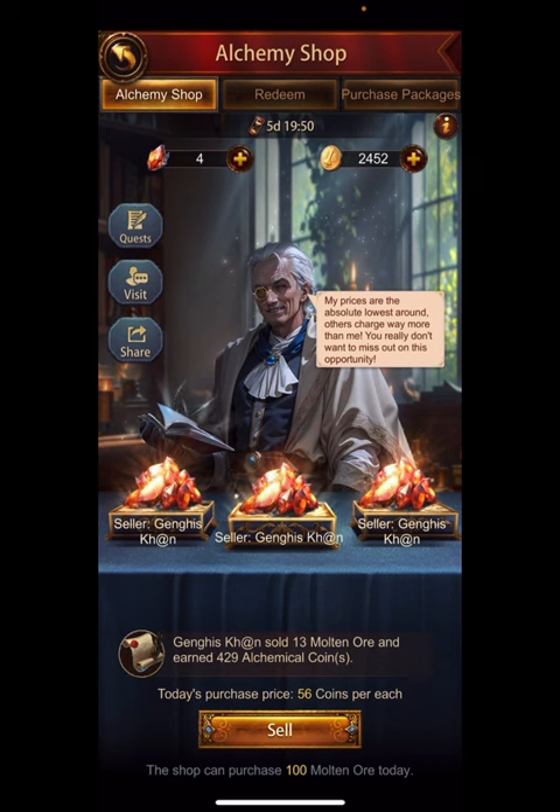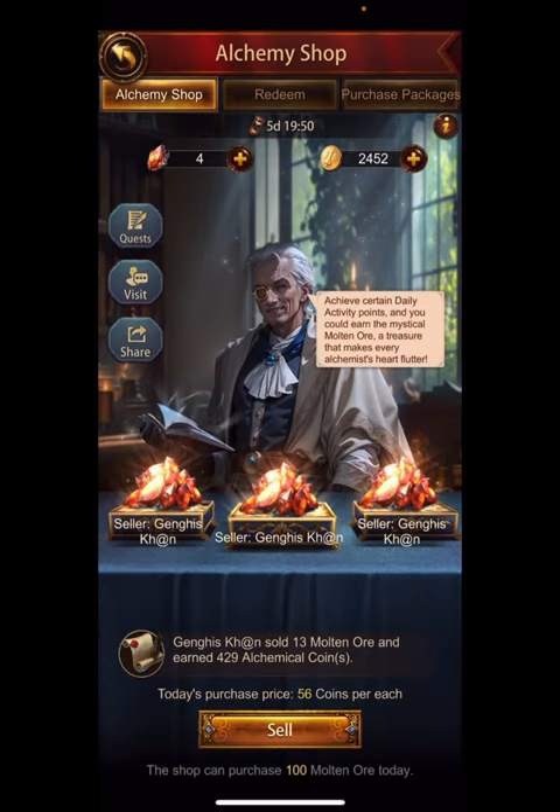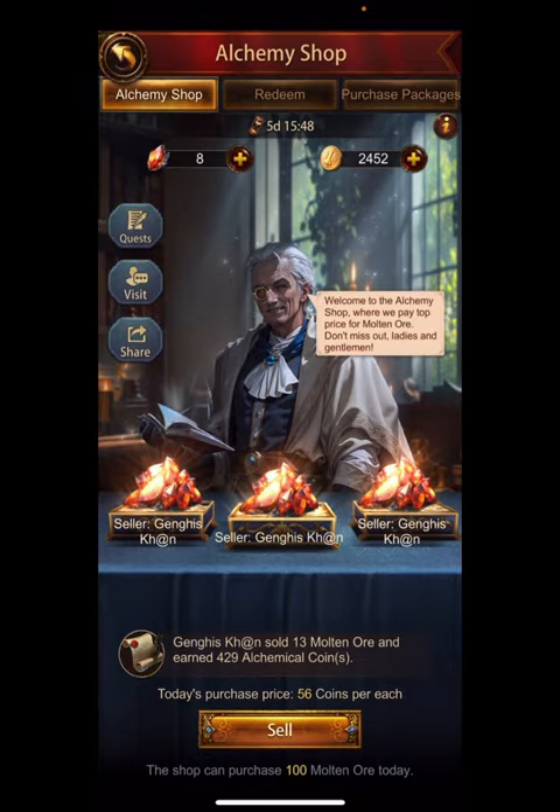In this clip I got a friend on a different account to send me a request in my shop, and you're going to see it pop up — there it is! The Gathering King, one of the greatest players on our server, just sent me a request, so I accepted it. He's asking to be in my shop. Let's go into the next video — I got a few more coins.